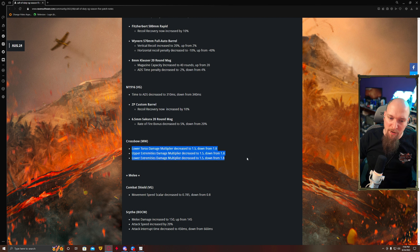The Modern Warfare crossbow got damage multiplier adjustments from 1.5 to 1.8, but it doesn't matter. Most people are using the crossbow with explosive rounds — if the bolt hits you, it explodes for 300 and you're down. You can't stop it. This nerf is only relevant if you don't use explosive rounds.